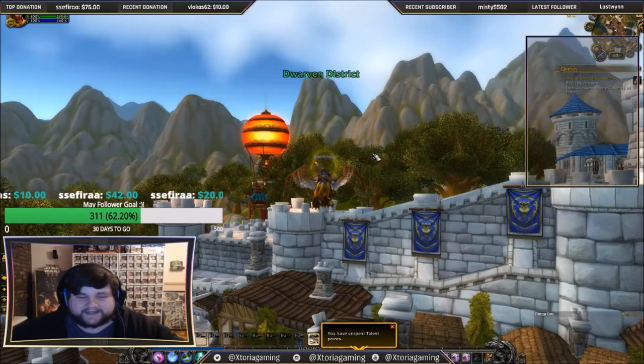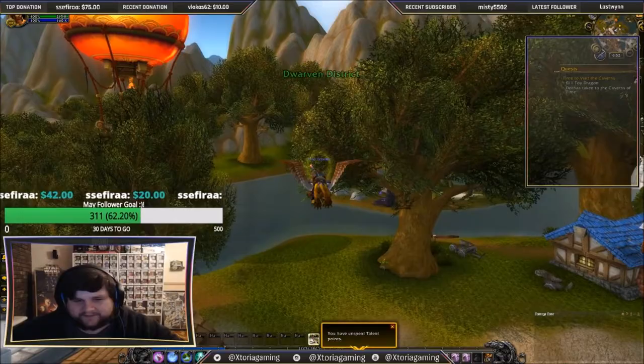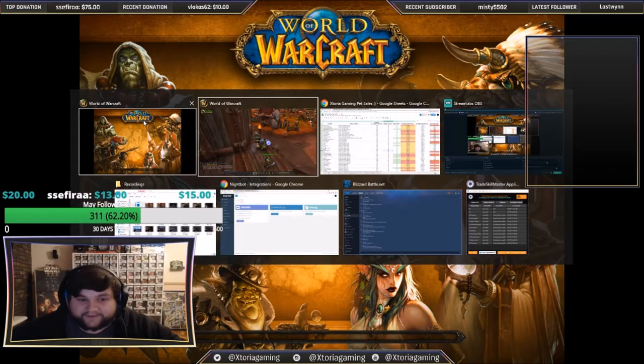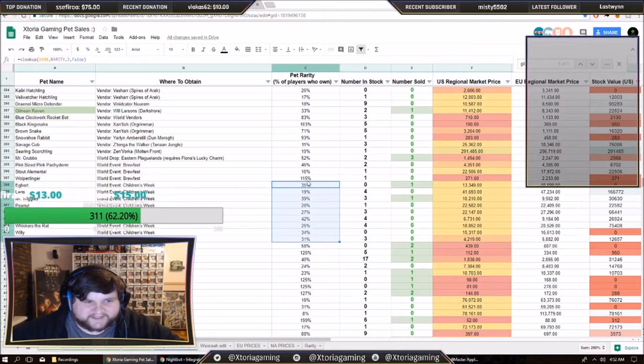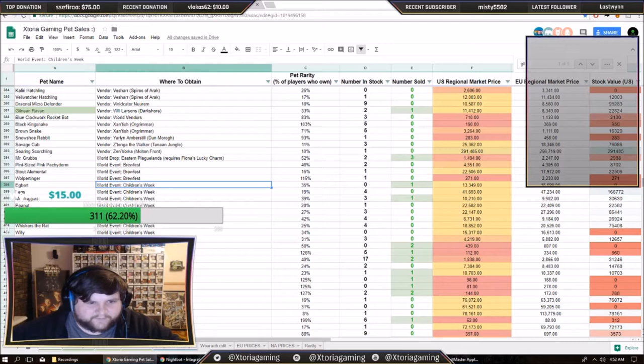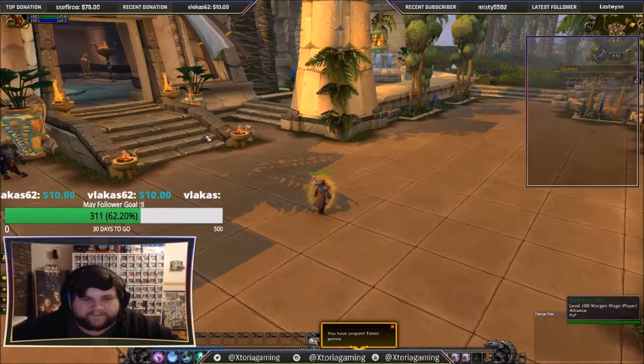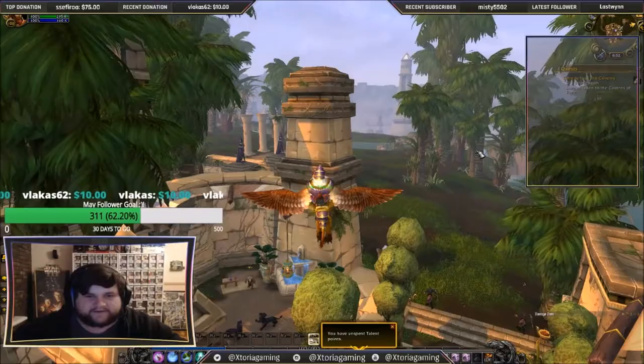We'll be able to choose from Sleepy Willy, Legs, Peanut, or Egbert — I might get a Willy on this character since I don't have any yet. We need to make sure we get one of each pet, because everyone is going to look at prices and go for the most expensive, but that doesn't always mean it's the best. You want to look at how quickly they'll sell. If everyone buys Legs it's just going to kill the market. Another good thing about the spreadsheet is you can check rarity — I think Legs is the rarest at about 19% of accounts having it.